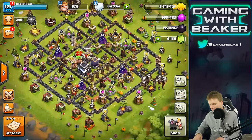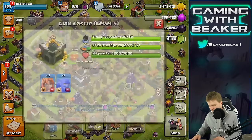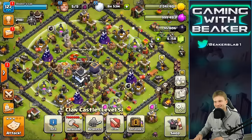Wait, do we have troops? Oh yeah, we do. Look at that Clan Castle — three Valks, one Bowler. I love it. All right guys, let's go.